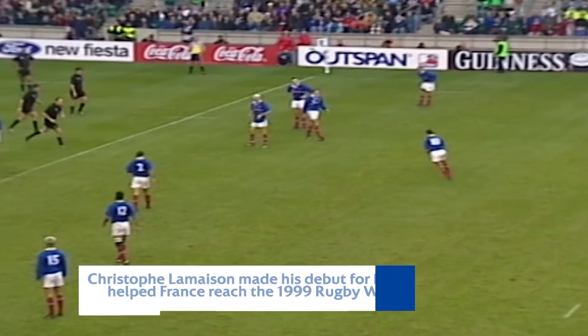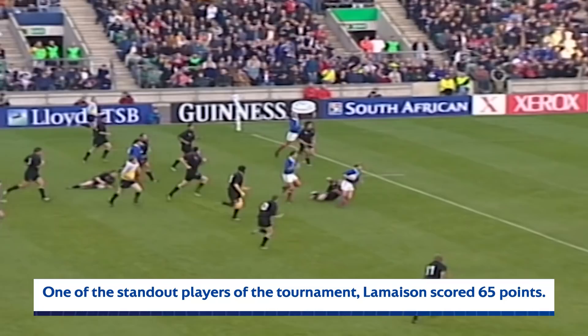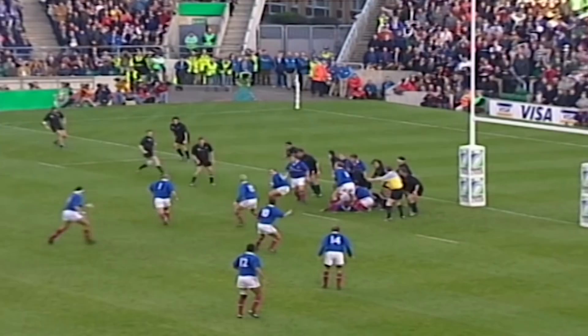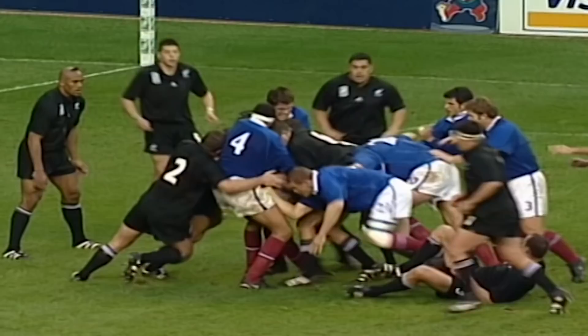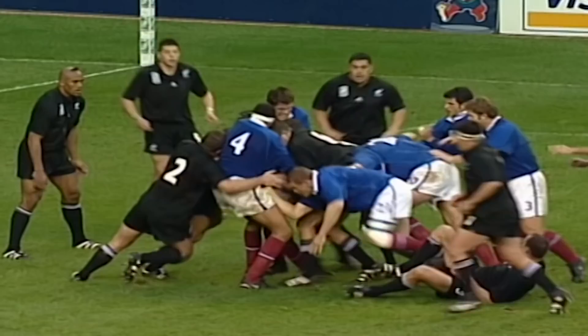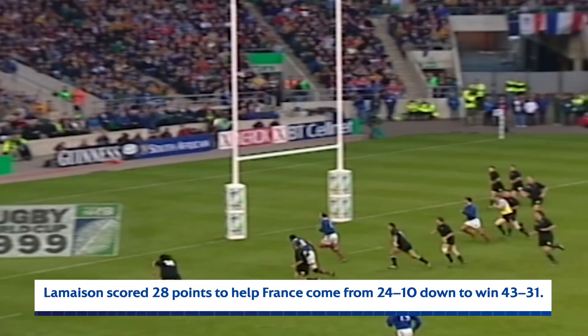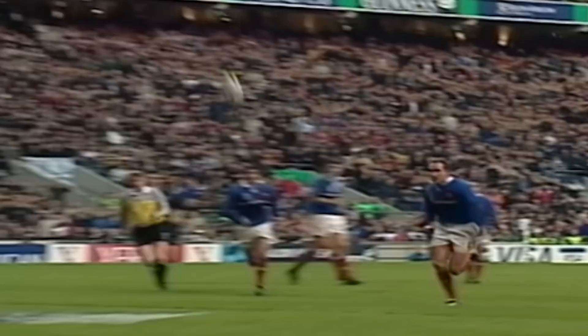It goes to Lamaison again — Hooper goes another drop goal and France suddenly taking the game again to New Zealand. Lovely break from Dominici, he's got real pace, lovely running from Dominici — caught just a metre short. The French will want this one quickly, they've got men over — over goes Lamaison, a glorious score, great rugby from the French. Lamaison chips over and through — Dort is there for the try! Richard Dort, and listen to this Twickenham crowd, they're loving it. Wonderful vision from Lamaison, great try.